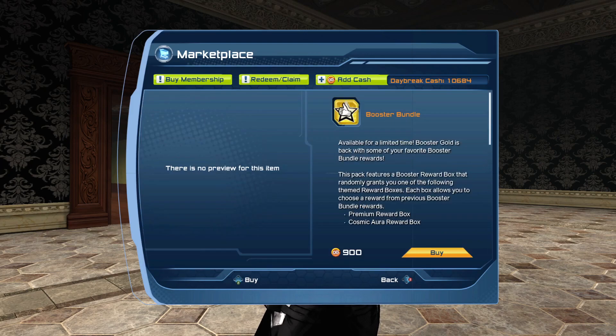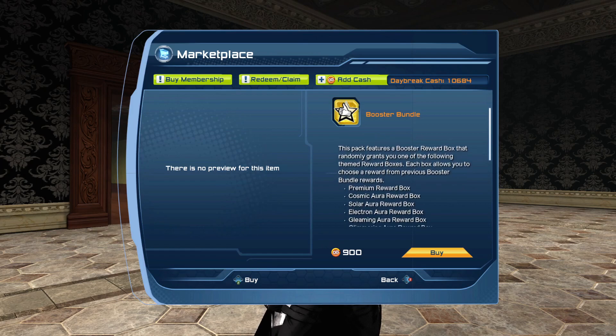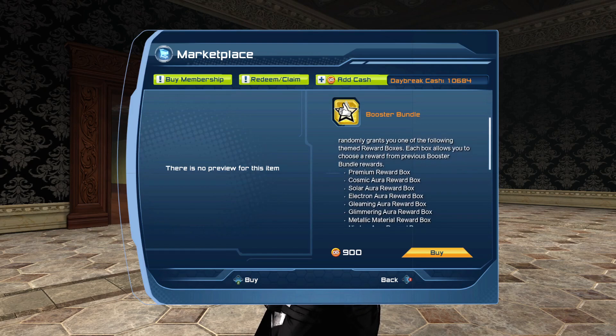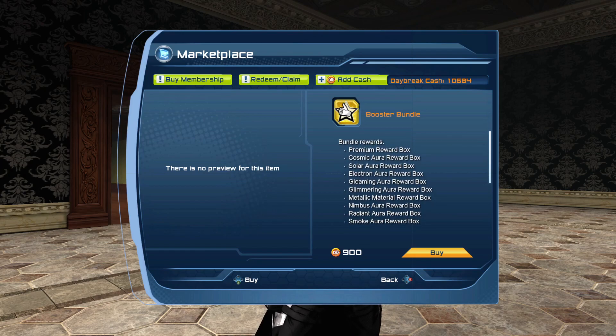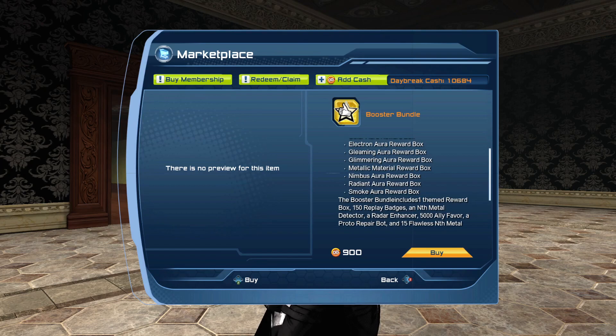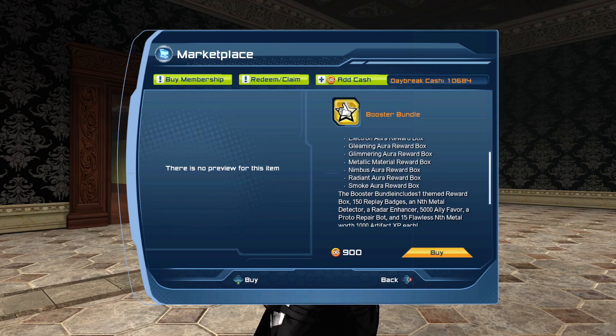This booster bundle will have a primary black box with cosmic, solar, electron, gleaming, or glimmering metallic material, and the nimbus aura, radiant aura, and smoke reward boxes. For the nimbus, radiant, or smoke, I bet those are just variant colors, not the original ones, but we will see when I open them.